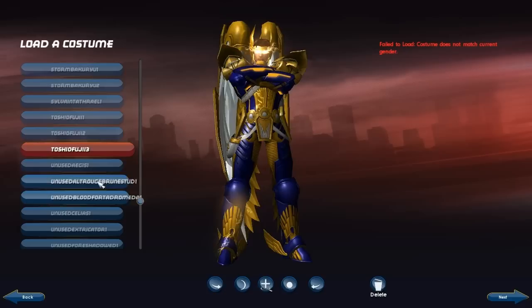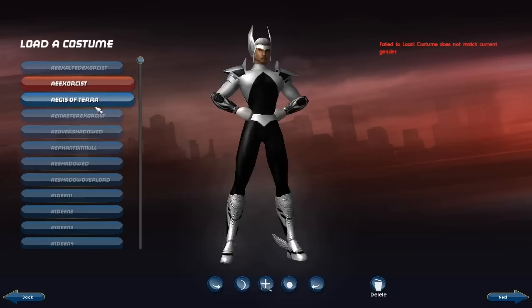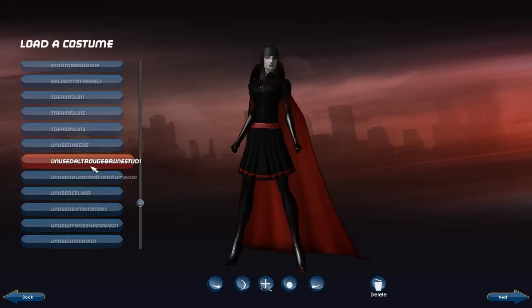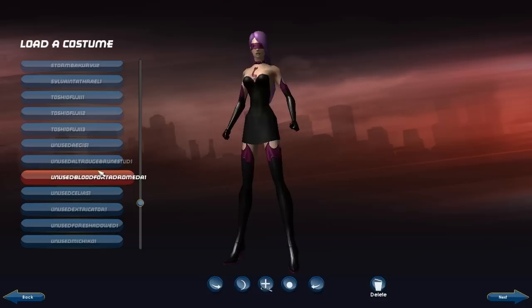Now we're getting into some unused characters. I have Aegis of Terra here — I shouldn't have that up here because I deleted him, so he should be in the unused category. Here we have Ultrarug Bruinstud, who's actually a character I had until the end. I was thinking about deleting her even though she was level 50 with part of her build done. I never really liked playing tanks, and she was an invulnerability tank — I never really got into invulnerability all that much, even though I got her to 50.